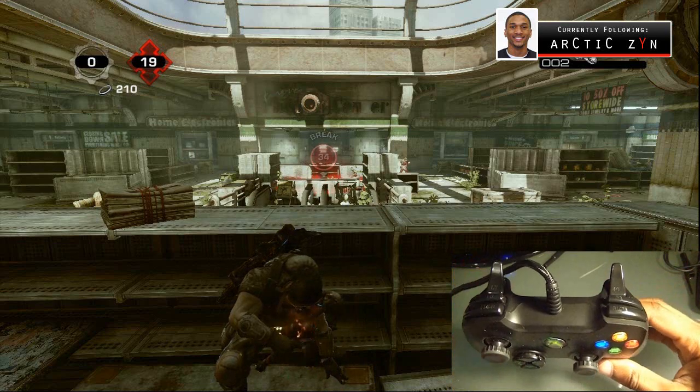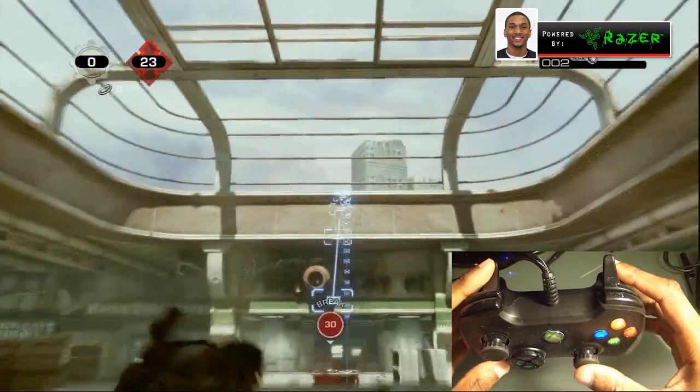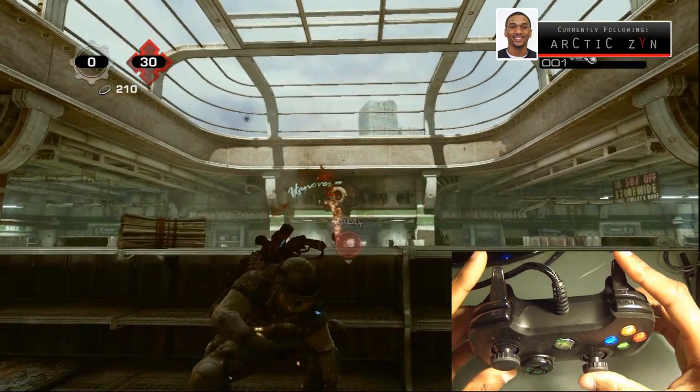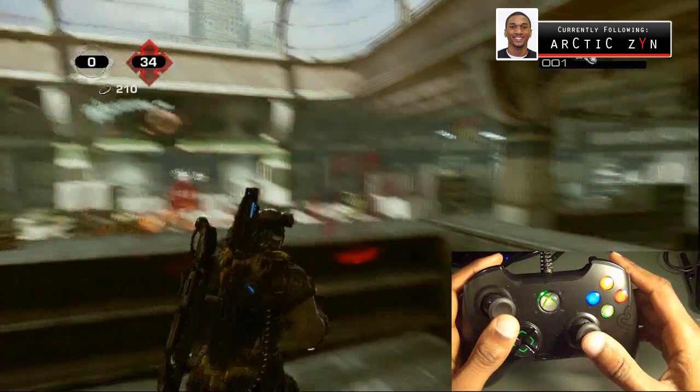You guys see I'm in cover here — you cannot throw a quick grenade facing the direction that I am, but you can throw a quick grenade in cover facing a different direction. So here's right trigger then left trigger — that's just a blind fire grenade, not a quick grenade.